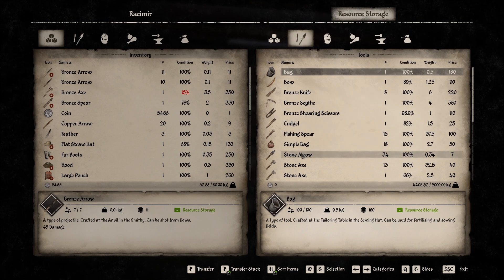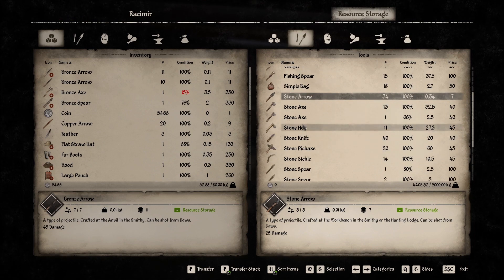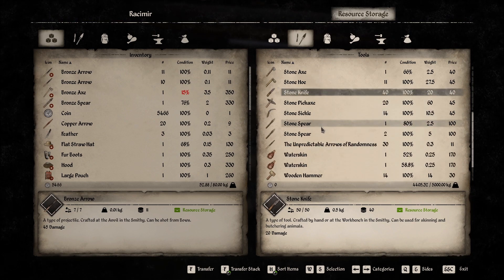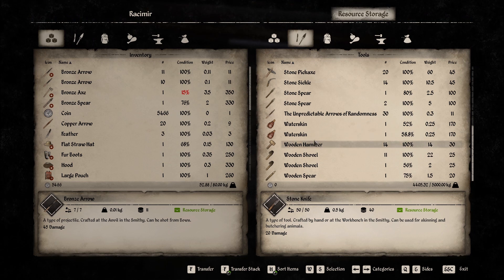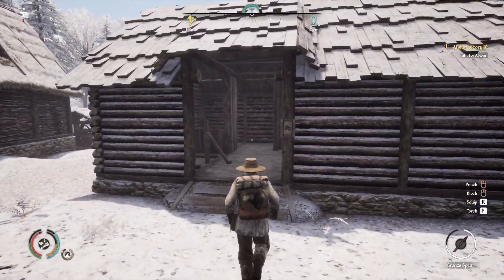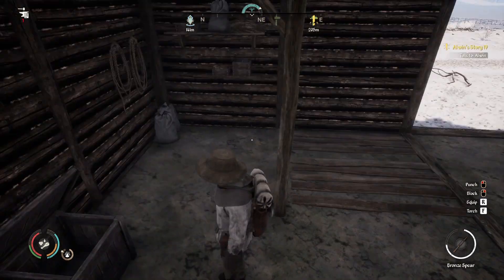Let's take a look in here — 18 simple bags, 15 fishing spears, stone axes, stone hoes, 40 stone knives, wooden hammers, shovels. That's awesome. I already mentioned I upgraded the storage house — we've got a total of 5000 storage, and that's probably not going to be enough either.